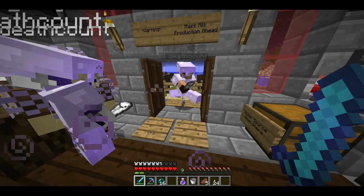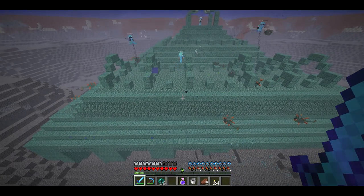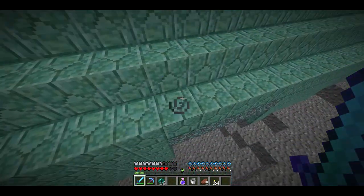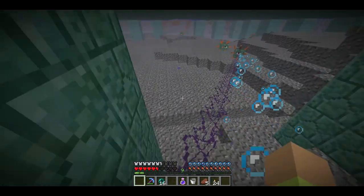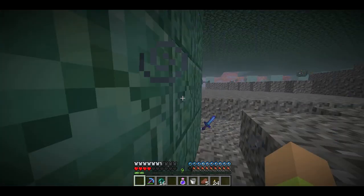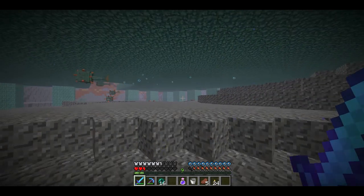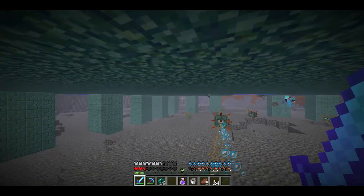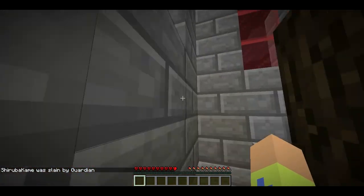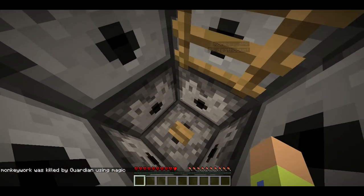Wrong way! Where'd my boat go? There it is. Charge! What's the respawn time on these? I keep getting hit with mining fatigue. I'm going in the front door — heck with this. Front door! I don't know, front door! That's why I put the boats down — I thought it would be on the other side. I didn't see it. If you die, you can take a boat to cross. I just set up a couple doors at the front entrance — there's an air bubble in there if you need it.